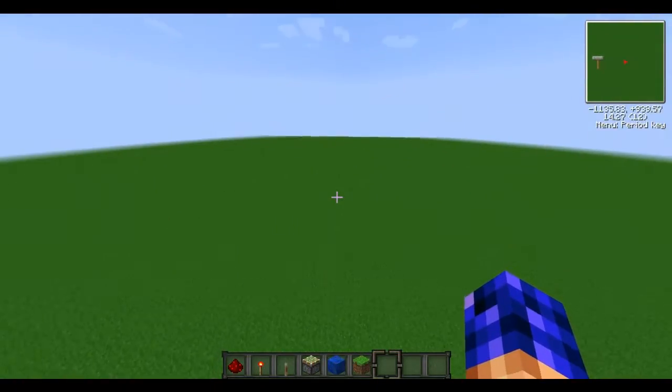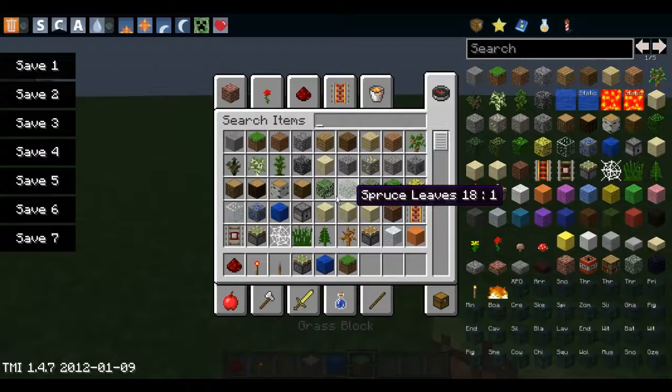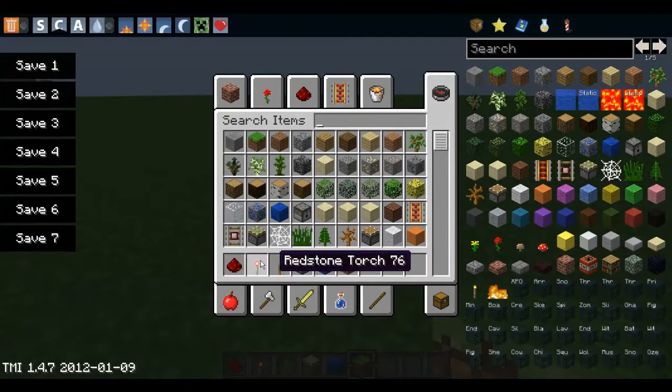Now I'm going to show you how to make it. Let's go over here. All you're going to need is redstone, redstone torch, lever, sticky piston, and whatever block you want to use.